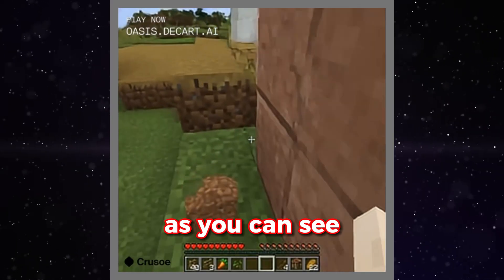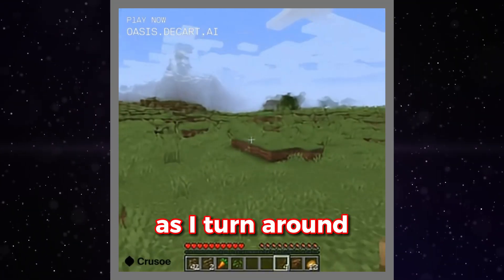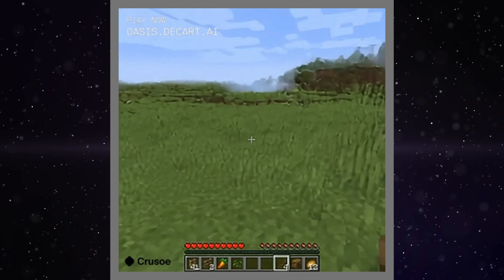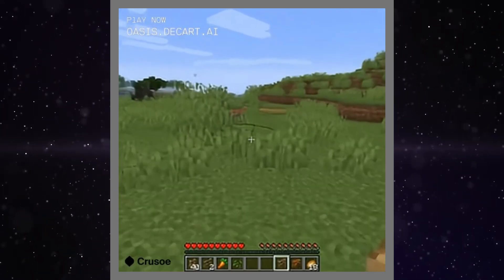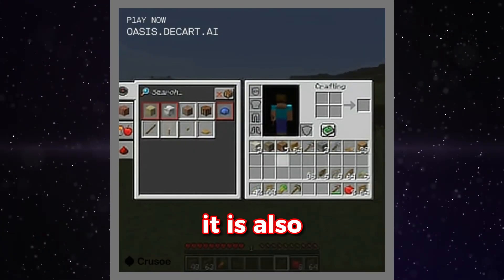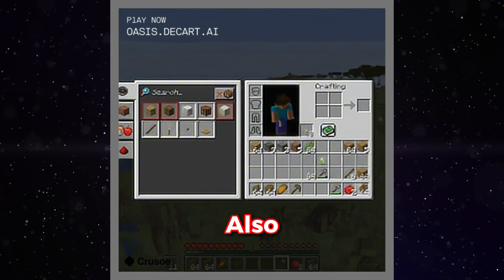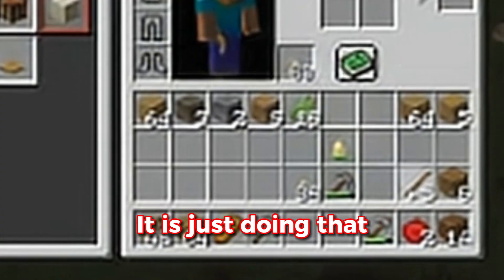Here's how we're starting this. As you can see, something is off. Maybe it's the fact that as I turn around, the environment completely transforms and there's zero cohesion. Oh hey, look — a pig. Never mind, that's dirt. We open our inventory and as we can see, it is also all sorts of messed up. What is any of this? Also, I am not moving my mouse right now. It is just doing that. That's fun.